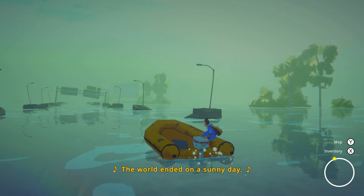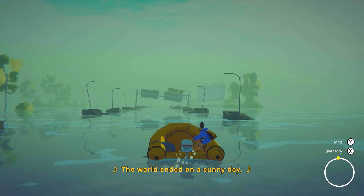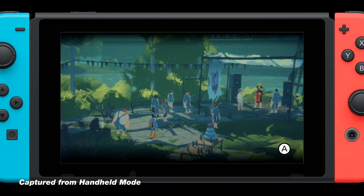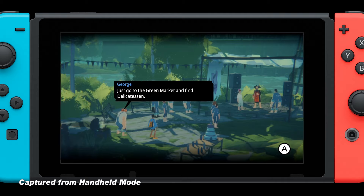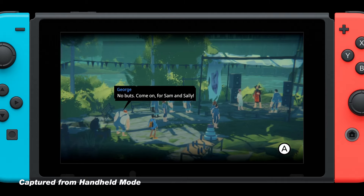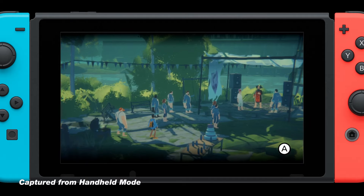Most of High Water's gameplay is what you'd expect from a narrative adventure. You sail your small boat from island to island, talking to people, completing quests, and occasionally branching off the linear story to explore some optional areas. Sprinkled on top of that, however, are some very light tactical RPG elements.